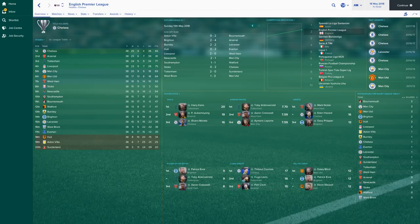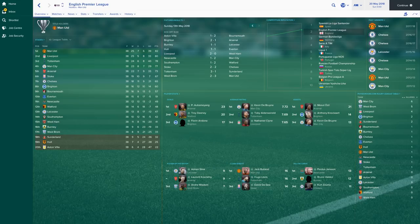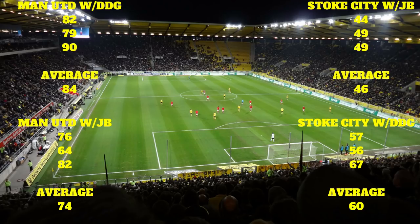Third and final season: Manchester United at 82 points and Stoke City with 67 points finishing sixth — a massive improvement from the original seasons. Final results: Manchester United with De Gea averaged 84 points, with Butland only 74 points — that's 10 points. Stoke with Butland averaged 46 points, with De Gea averaged 60 points — 14 points difference.